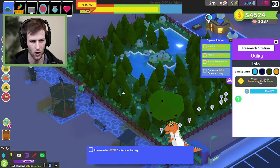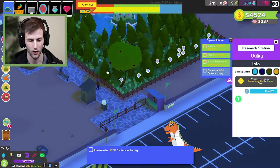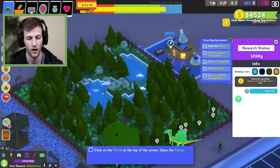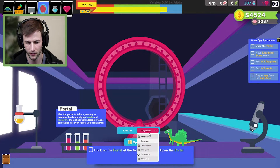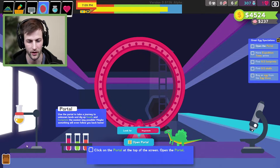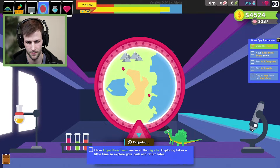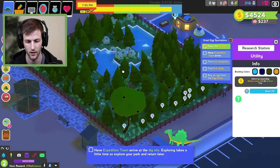We got a notification — we need to buy more vegetation for our dino since we ran out of food. Also, there's no garbage in the park — someone called us 'garbageville' though. We just got our science for the day! Time to expand the park with more dinosaur friends. Use the portal to go dig up skulls and footprints to use in the egg store. We'll search for a stegosaurus through the portal.